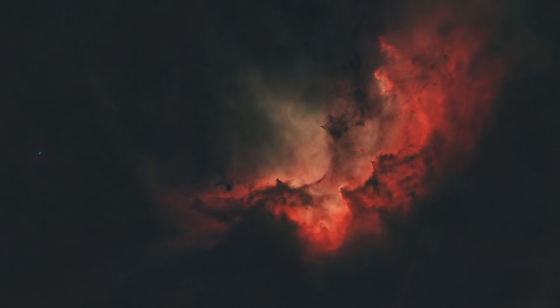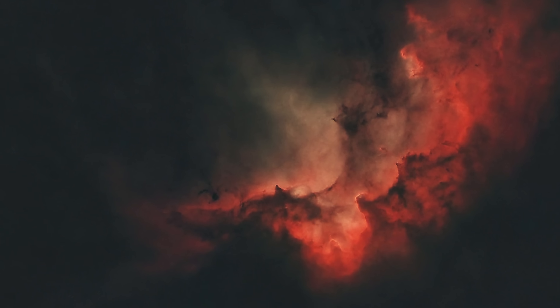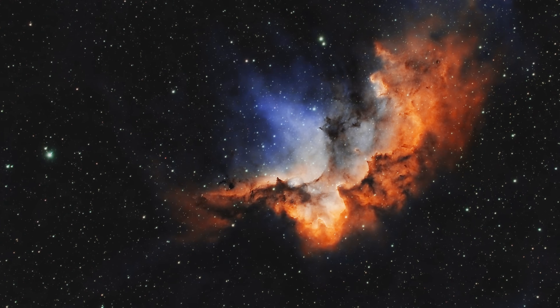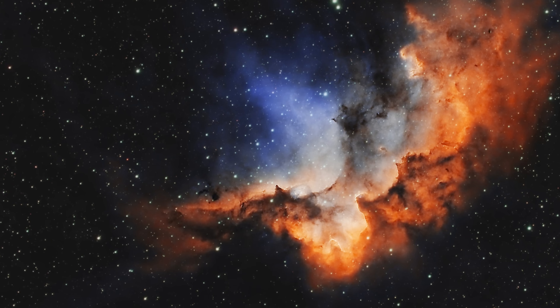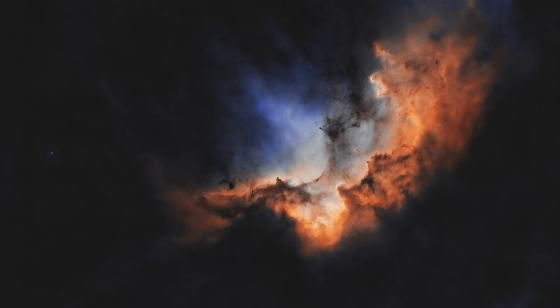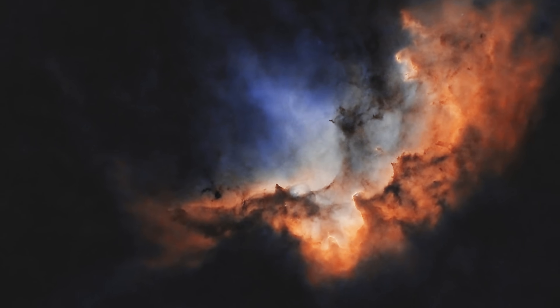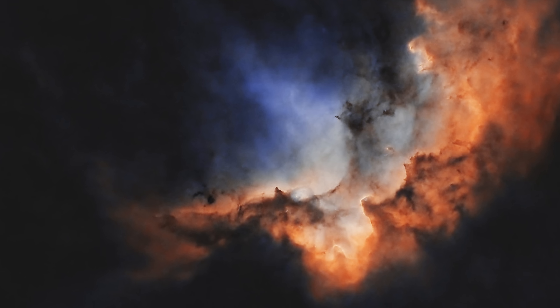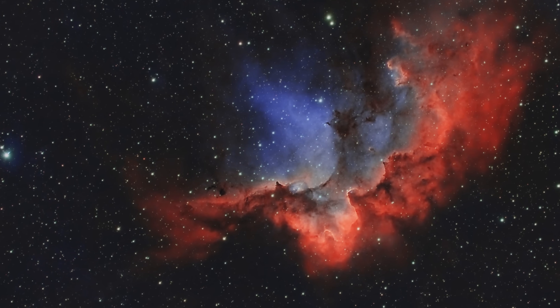The Wizard Nebula is an emission nebula, a vast cloud of ionized hydrogen gas that emits light primarily in the red spectrum due to the energy from nearby stars. Spanning approximately 100 light years across, NGC 7380 is part of a larger star-forming region powered by a young open star cluster, also called NGC 7380. Discovered in 1787 by Caroline Herschel, sister of the renowned astronomer William Herschel, the nebula's whimsical shape, resembling a wizard with a pointed hat or outstretched arms, has made it a favorite target for deep sky observers.